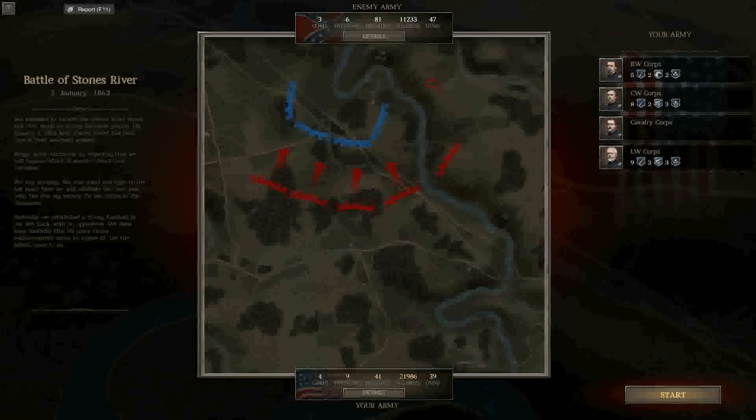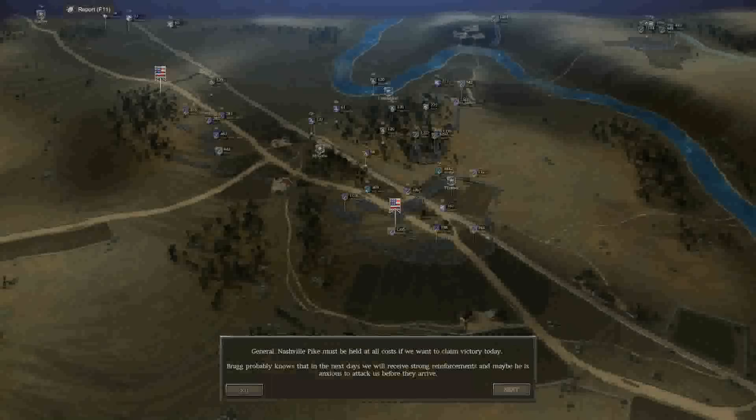We managed to survive the vicious rebel attack and now stand strong on defensive ground. On January 1st, 1863, both armies rested and took care of their wounded soldiers. Bragg's army surrounds us, expecting that we will become afraid of another attack and withdraw. We fear nothing - we will stand and fight to the last man. Here we will celebrate the new year with the first big victory for the Union in Tennessee. We did really well on that initial part of the battle. Now we've got part two - the Nashville Pike must be held at all costs. If we want to claim victory today, Bragg knows that in the next days we will receive strong reinforcements and may be anxious to attack us before they arrive.